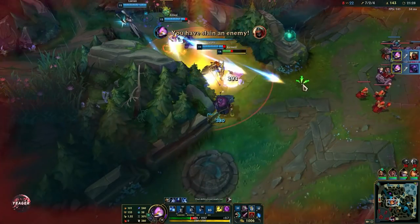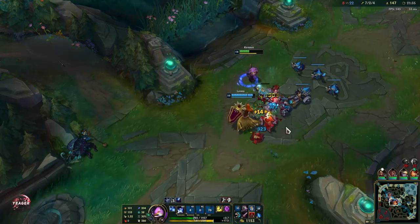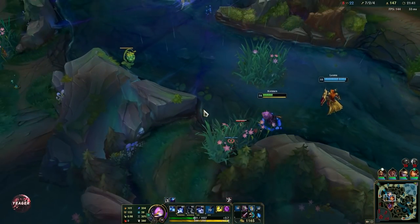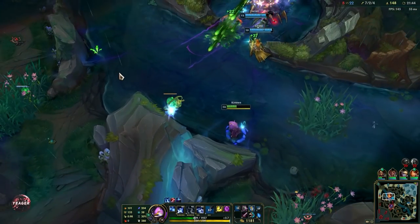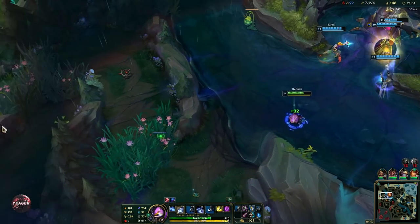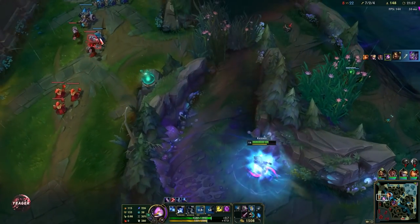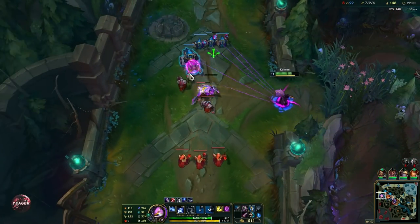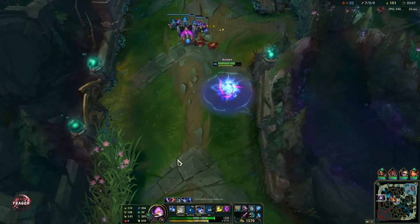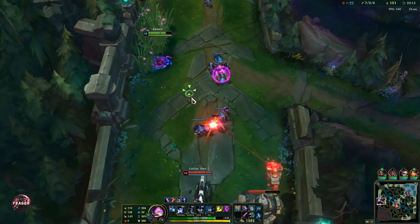Pretty free fight because I have Zhonya's Hourglass so they cannot dive me. There we go — really good ultimate as well. This is basically what Kennen can do. It makes him such an insane champion when you group up with your team and go for those teamfights. Got Baron pretty free right here — just before 22 minutes, so that's pretty early in the game. Because they tried to dive me, we got this lead. I just want these waves to crash into the tower with those empowered Baron minions so they can take down the nexus faster. They're also a lot more tanky, making it more difficult for enemies to take out.